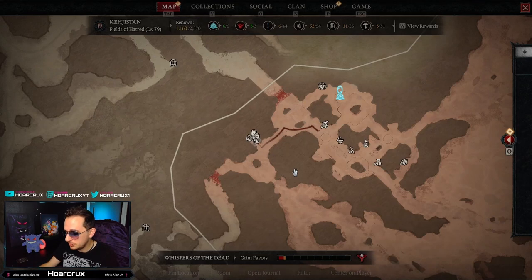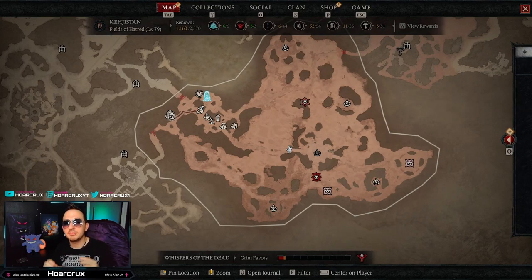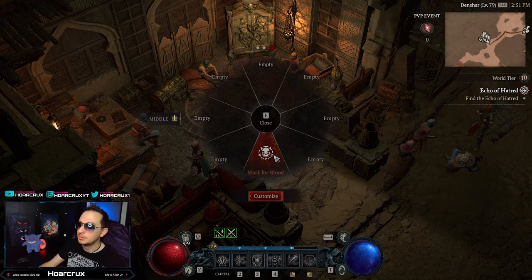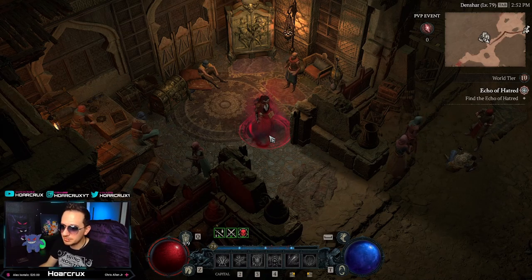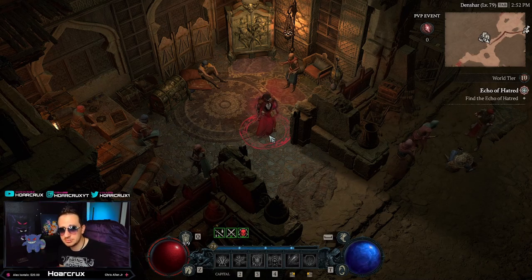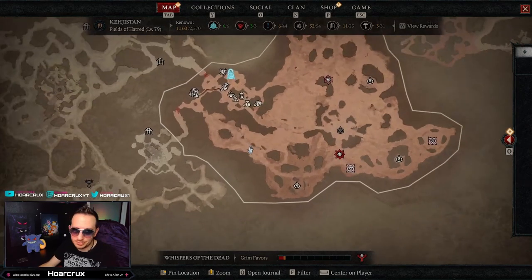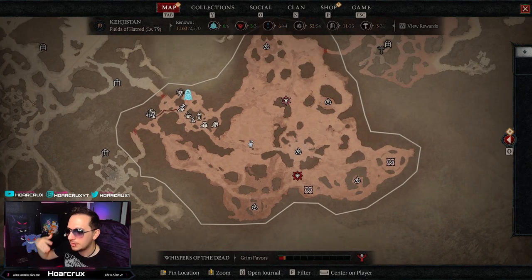This is a PvE-PvP type of zone, so while you're out here doing your thing you do not have to flag yourself for PvP. If you hold E and go to your scroll wheel you can mark yourself for blood. When you mark yourself for blood you can attack and also be attacked by anyone else. If you don't necessarily want PvP and just want to go out and get your seeds of hatred to refine into red dust for cosmetics, that's perfectly fine — but what fun is that, let's be real.